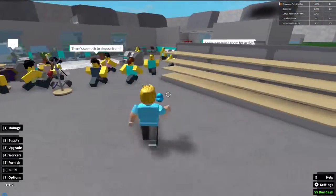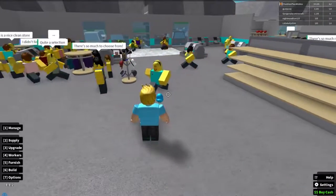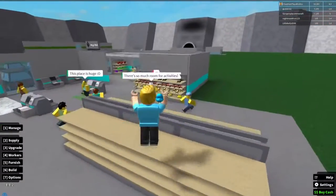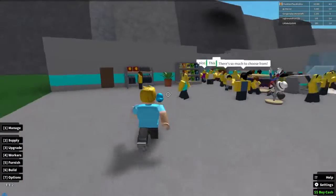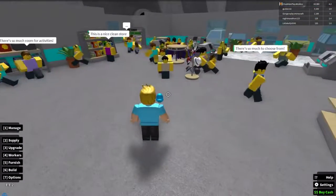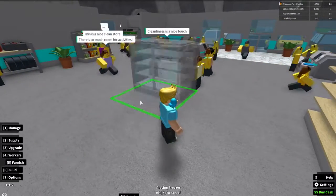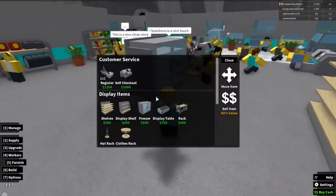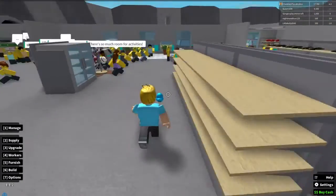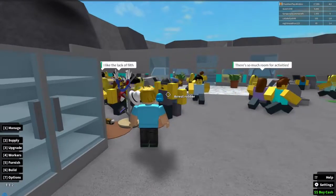On this side I think I'll do the freezer section — maybe along the walls over there. Let me see what a freezer section would look like. Rotate and put that right there. I'm going to make sure it's even — yeah, nice and even!